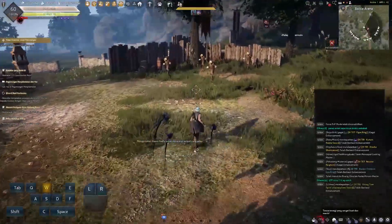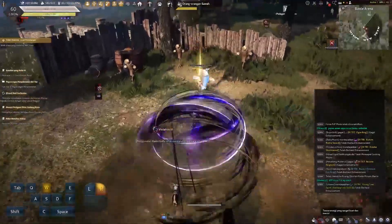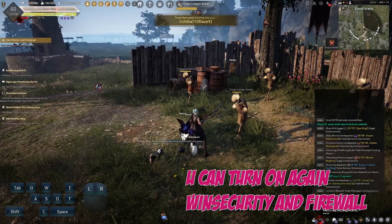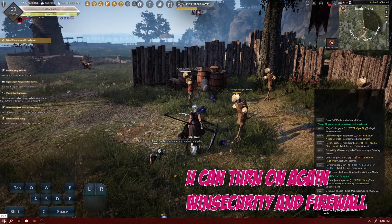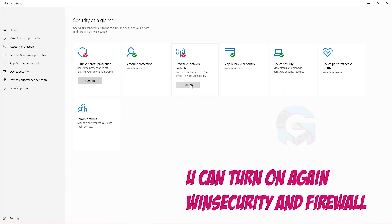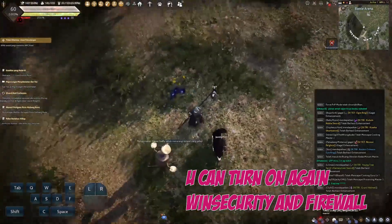When you're done and successful entering the game, you can turn on again your Windows Security and your Windows Firewall. Run it again until it goes back to green — until it's done. Okay, we're done.